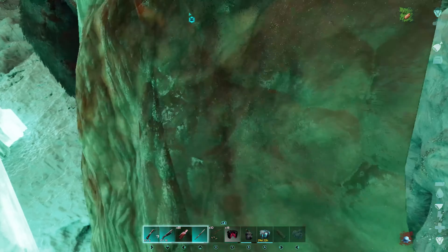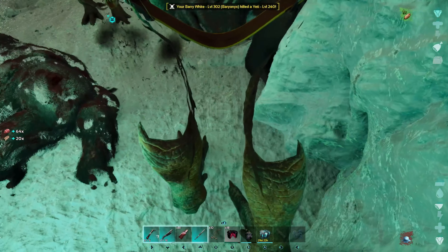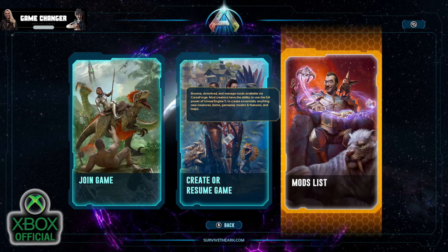Now we'll show you what's happening, because I've downloaded a load of stuff but my partner hasn't downloaded anything. We're going to load in on their account to show you what's going on. If you go on to your mod list and across to your installed mods...